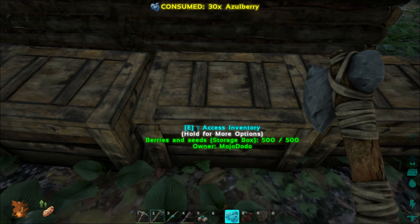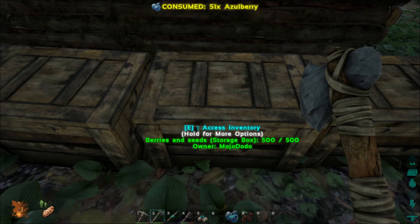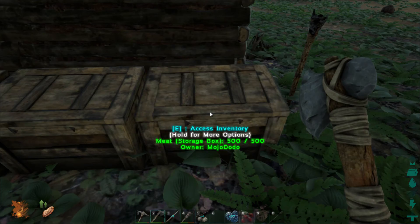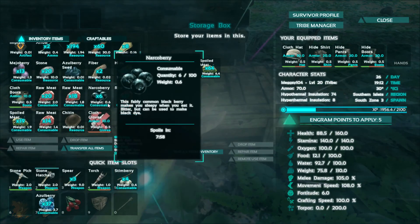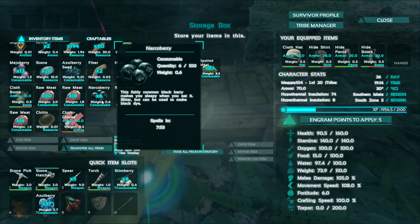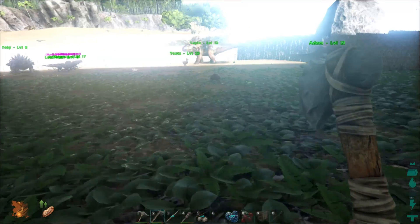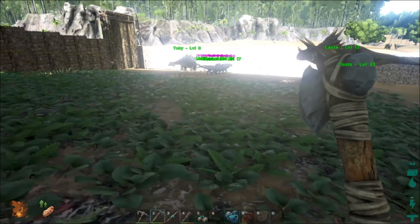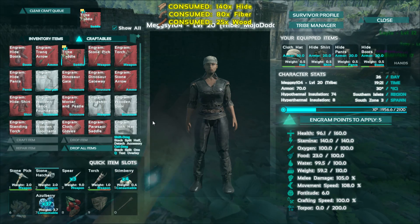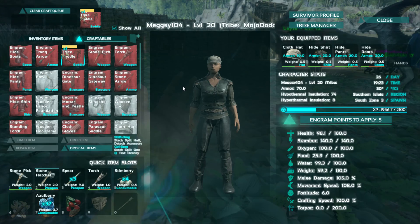I have a bunch of berries I'm going to eat right now. Eating food helps get your health back, so it's important to always have some food nearby. This is my meat locker but it's all spoiled right now. Spoiled meat plus narco berries can make a narcotic, and with that narcotic you can put it with arrows to make sleeper arrows. Oh — I can make my saddle now! My trike saddle! 140 hide — score!